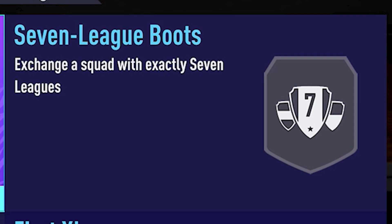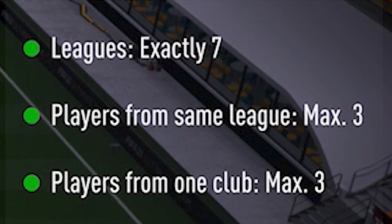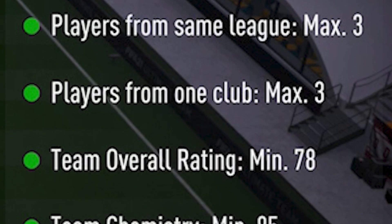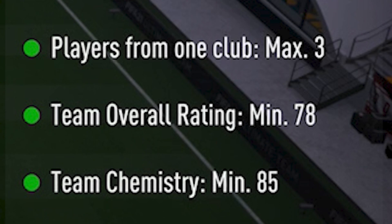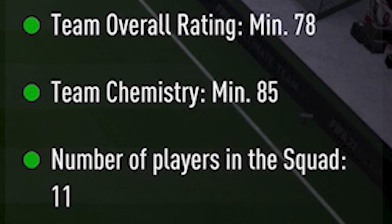The next SBC is Seven League Boots. The requirements are leagues — exactly seven; players from the same league — max three; players from one club — max three; team overall rating — minimum 78; team chemistry — minimum 85; and number of players in squad — 11.